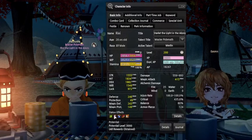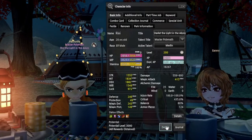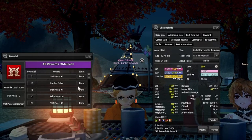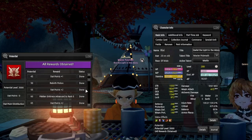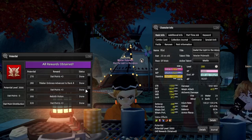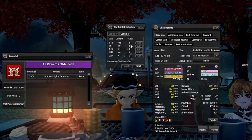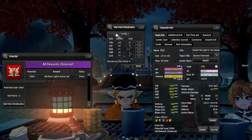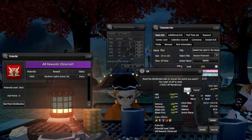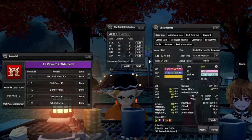In the character window you'll find a box near the bottom detailing potential. When you click on details you'll see the rewards given by the potential system, which receives increasing points as you level up. Starting at level 1000 you'll gain points until you reach 3000 potential. Using potential points you can increase stats of your choice and you can reconfigure these at any time using AP to reset. As you get stronger this is helpful for bolstering your weaker stats to help pad up your damage in some areas.